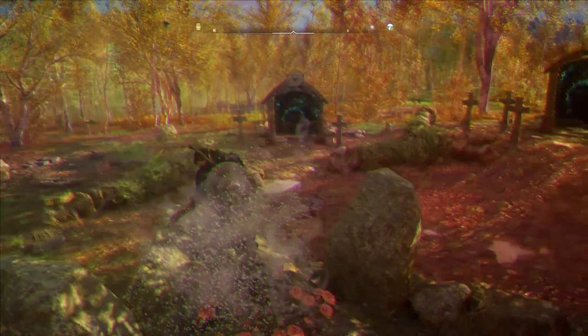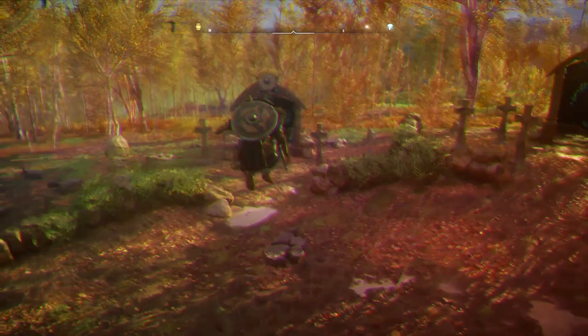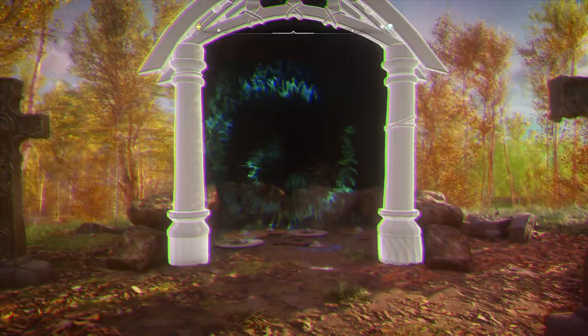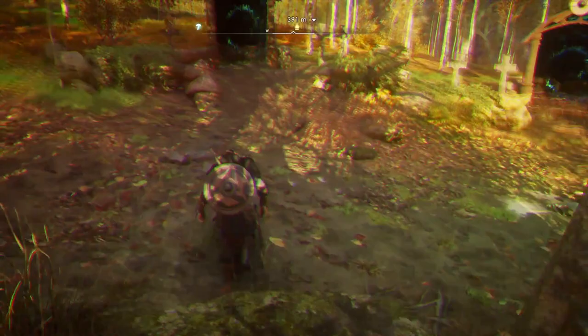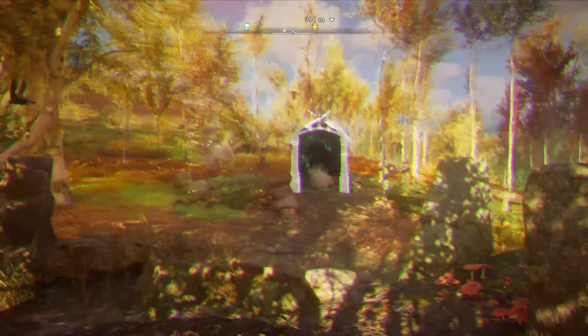If you look, you can see that there's two crosses there, so let's go through the second gate here. Once we go through this gate, it's going to teleport us into the middle. Then let's go ahead and look for three crosses, which is all the way to the left here. There's our third gate, so let's go ahead and run through that gate. Once we get through that gate, it's going to pop us into the middle again. Then we're going to look for the fourth gate, which is located over here on the left.